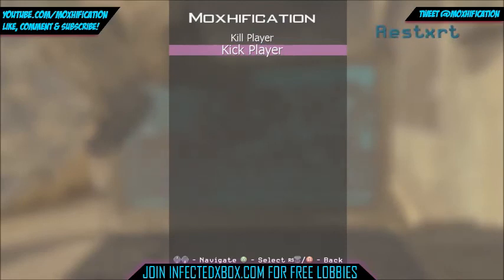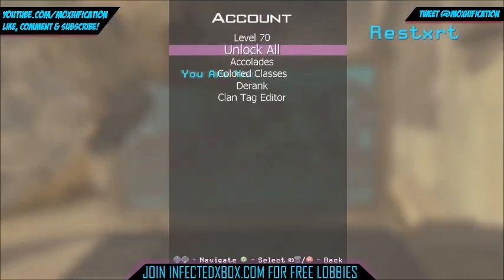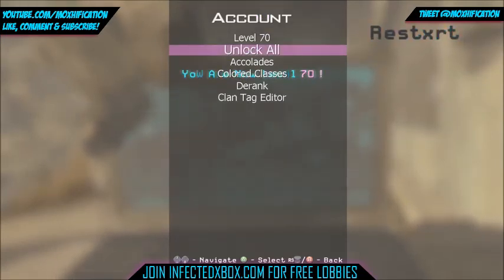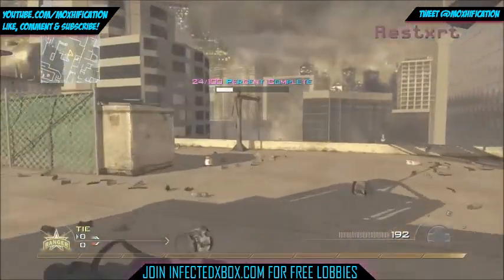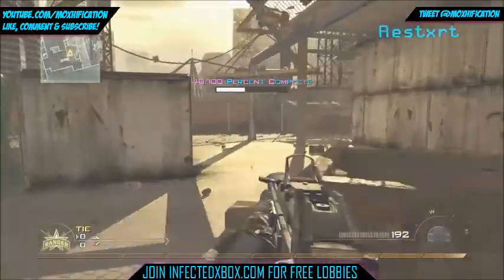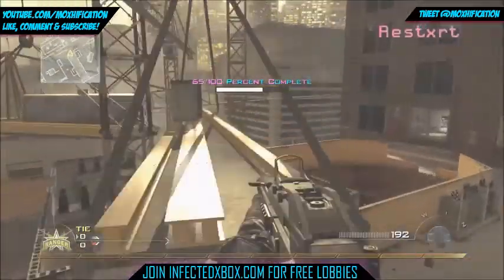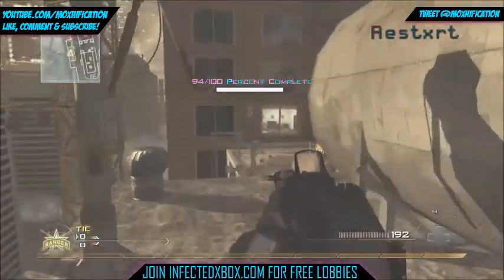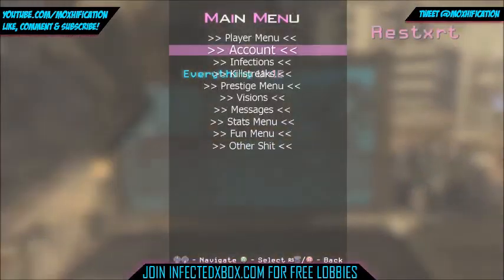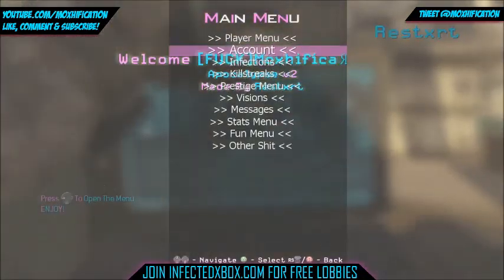The menu looks quite cool. Playing as myself I can see I can kill the player and kick the player, but since I'm the host we're not going to do any of that. Level 70. The theme is blue, pink, and black which is quite cool. Next we've got the bar that goes across — you guys know I love the bar. It's just a bar, but without it things would be so boring. Maybe if the bar were pink that would be even cooler.